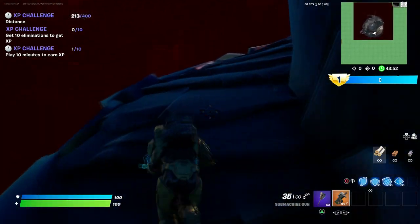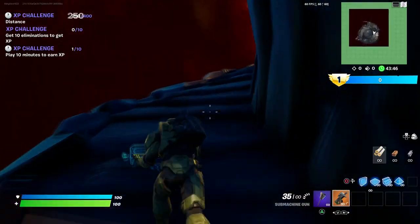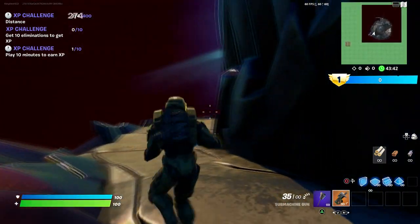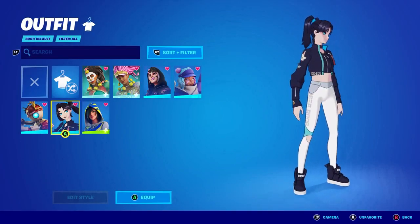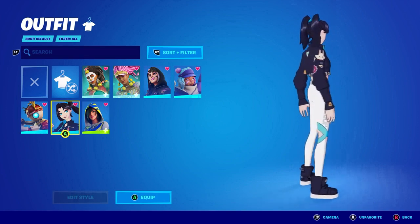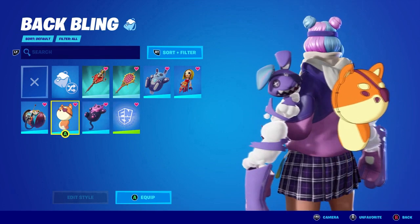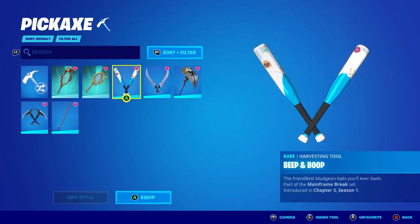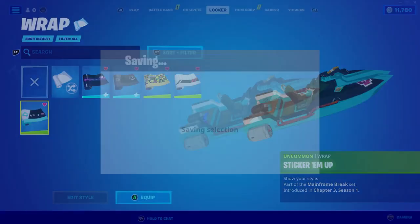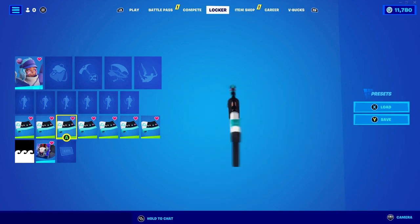I'm also going to be giving out a lot of skins and even the Season 2 battle pass, so if you want to be one of those lucky winners, make sure you like, subscribe, turn on notifications, and share the video. This is one of the skin packs coming out in Season 2. It comes with the skin, it comes with a back bling, and it also comes with a pickaxe — which looks pretty cool. This has also been leaked, and it also comes with a wrap.